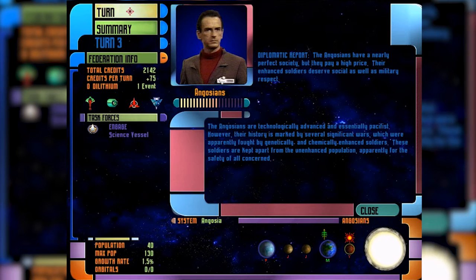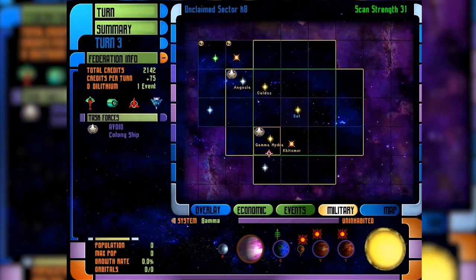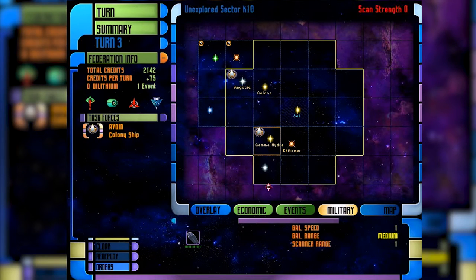The Angosians are one of the minor races. They won't attack, won't leave their own sector, but they have defense ships. If you want to bring them on board, you can negotiate — for the most part you can ignore them unless you want their population. Their solar system has a 130 max population due to one colonized planet, and you can add to it by terraforming. Down here is Gamma Hydra — a nice sector with energy and food production boosts.